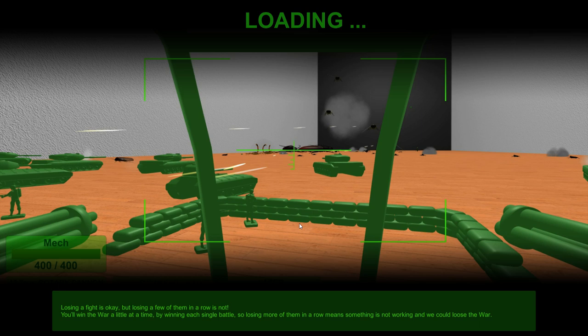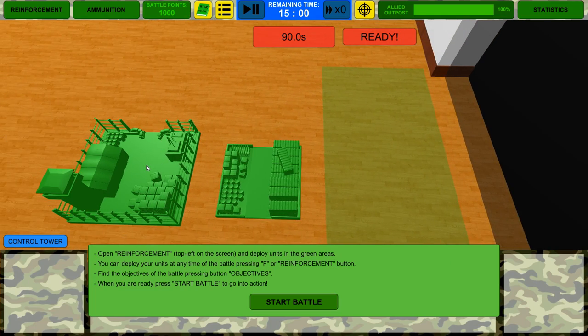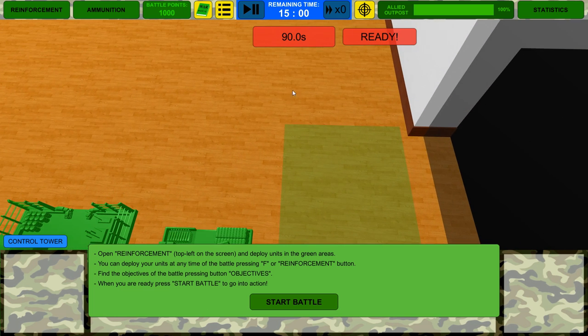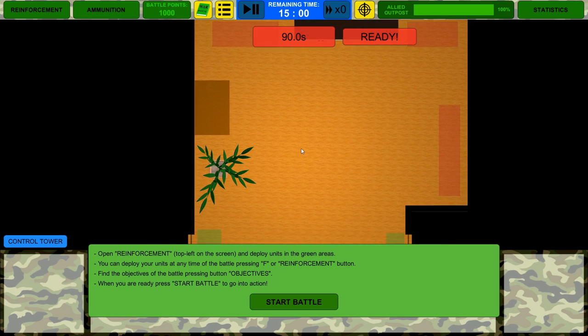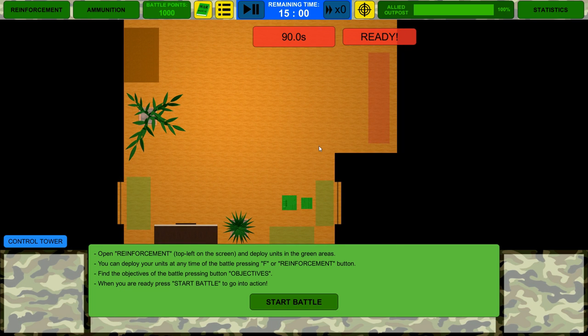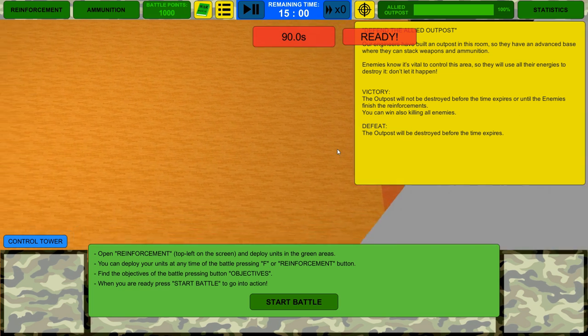We need to protect the sappers because we're going to use them to destroy the enemy base. We might want artillery next. Pressing Tab to get a feel for the battle: there's no ant mount here. Looking at the objectives — defend the allied outpost. Oh this is cool — all I have to do is defend, I don't have to destroy their stuff! Perfect.